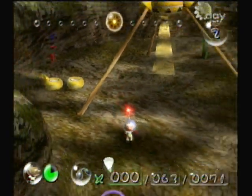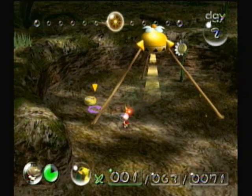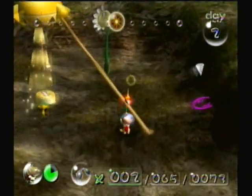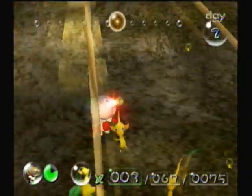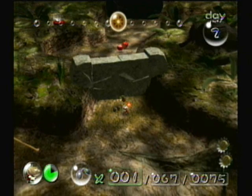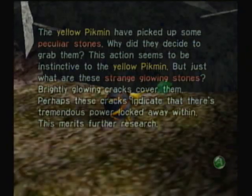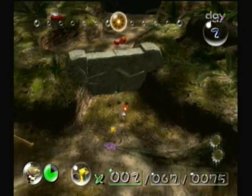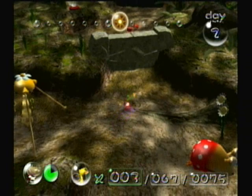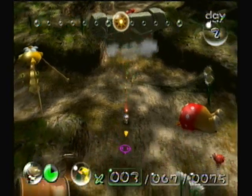We're going to harvest these pellets. Very quickly, now that I have three yellows, I'm going to go over here to where we have some bomb rocks and use them to take down this wall. Bomb rocks, while they are kind of good for killing enemies, you're mostly going to be using them for destroying stone walls. No, no — get that rock. Okay, I'm going to destroy this wall. And there we go. Now we're going to continue harvesting bodies.